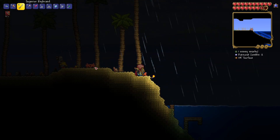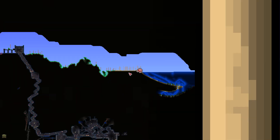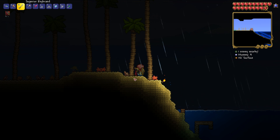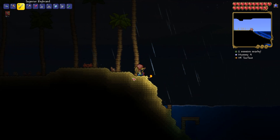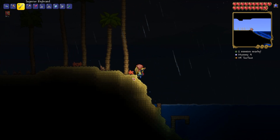Here's how to get water walking boots in Terraria. To get water walking boots you'll need to head to the very outer edges of your world, to the beach biome and head into the ocean. In the ocean you can find chests, and in those chests you'll have a 10% chance of getting a pair of water walking boots.